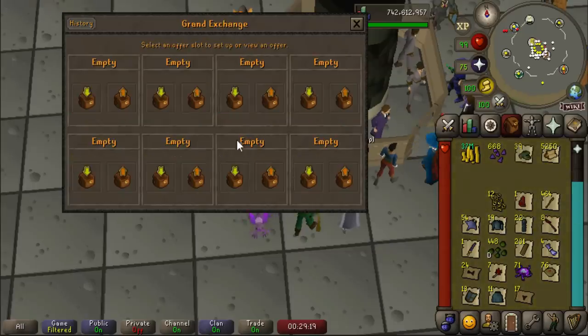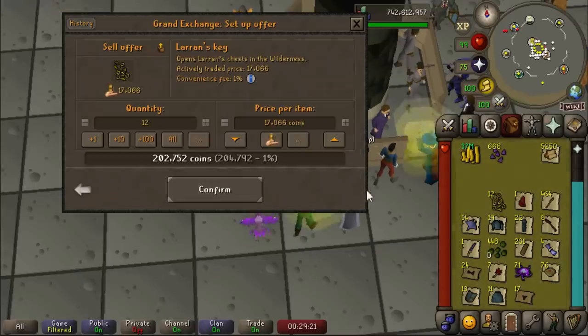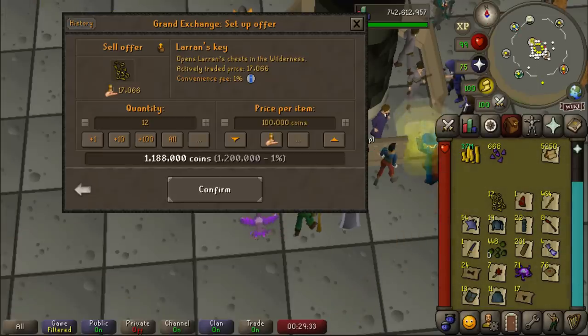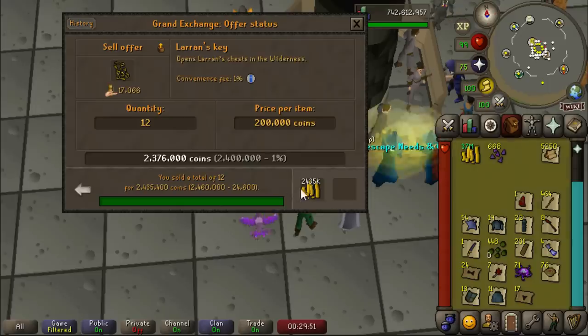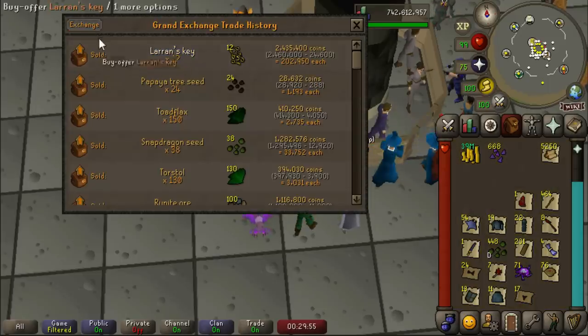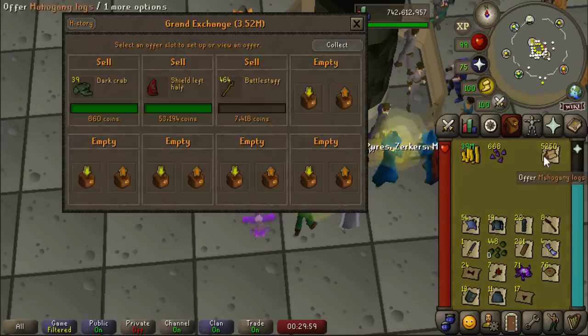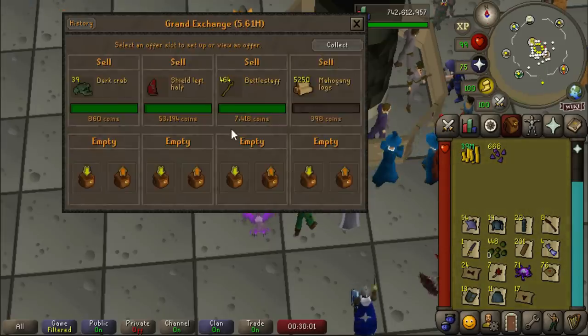An interesting thing that passed a poll recently and got added into the game is Laren's Keys are now tradeable on the Grand Exchange. I don't know why it says they're going for 17,000 gold - these things average over 100k loot. Someone might just be madman scamming in the GE. Yeah, they sell for over 200,000 gold each - 202k each. A far cry from back in the day when I bought them for half a mil each before you could actually sell them.